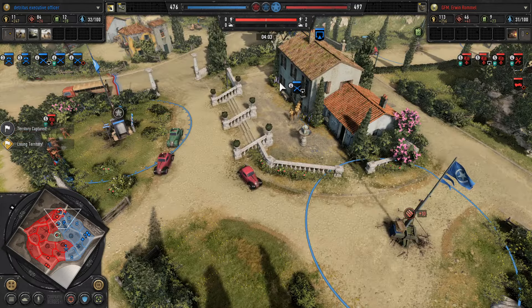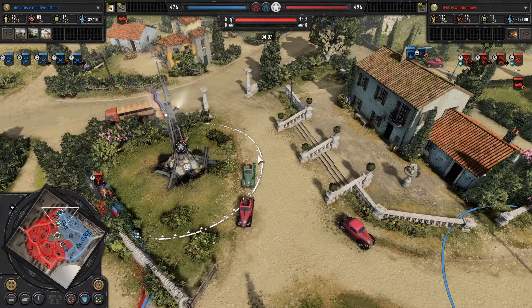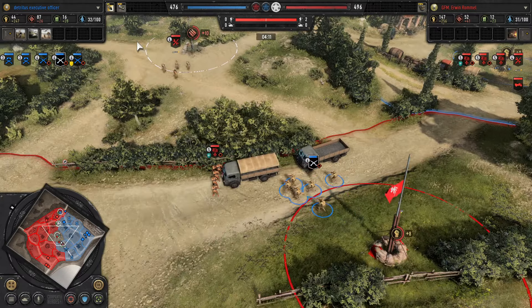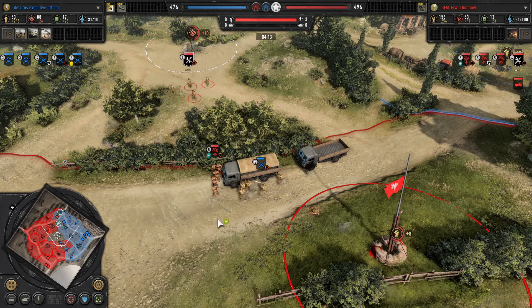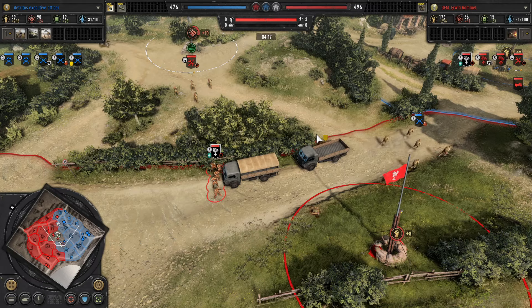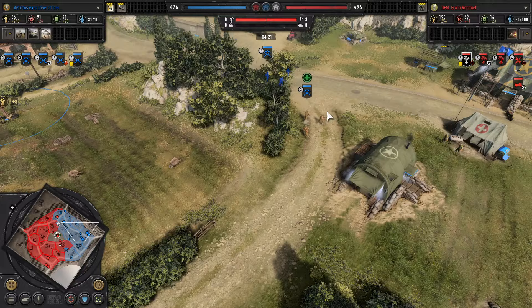A broader push here by Havoc in the north — at the same time he's only got two squads versus several Panzer Grenadiers, with the bike supporting them as well. South side Havoc is charging the Panzer Pionier. We've got grenades for Havoc — great against infantry but also against the bike or any other light vehicles.